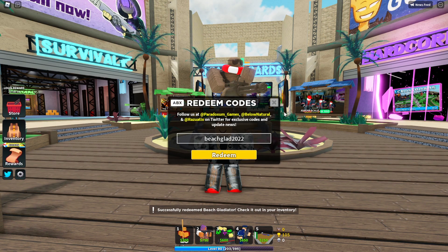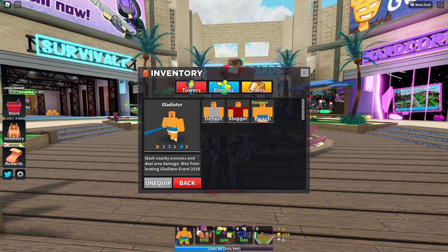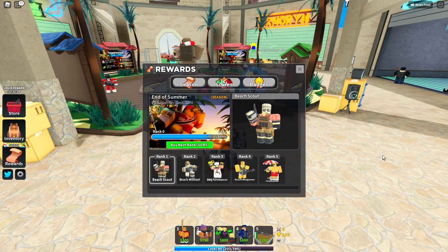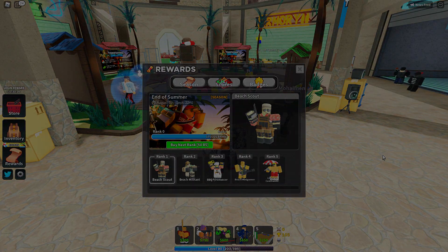The code is beach glad 2022 - redeem it and it's successfully redeemed. Beach gladiator - check out your inventory. Going to my inventory for the gladiator, and there's the beach gladiator. Go ahead and claim that if you have gladiator - it's a pretty cool skin. I haven't seen the full upgrade yet but it looks pretty good. Anyway, thanks for watching - if you have any suggestions or video ideas leave them in the comments below and I'll see you guys in the next one.